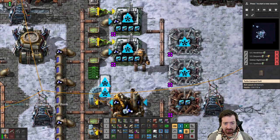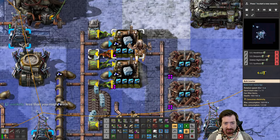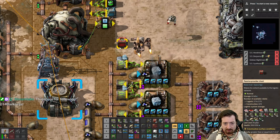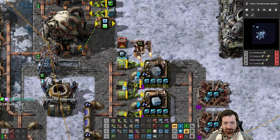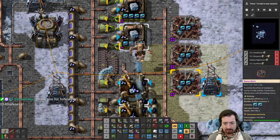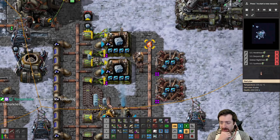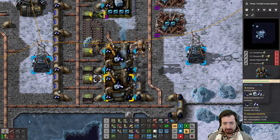What I'm going to do is this — that way I can output back onto the same belt, and then we can filter. Move that over, and then those should be good to go. That should be a bit faster on what we're looking for here.